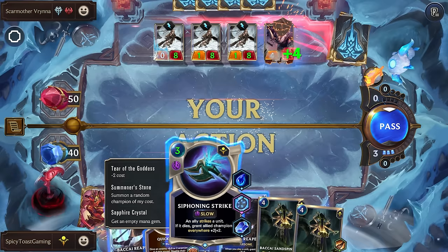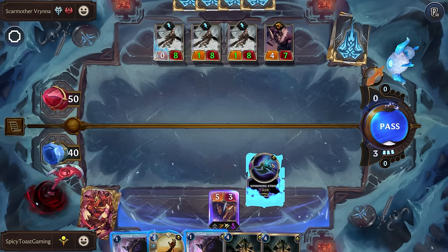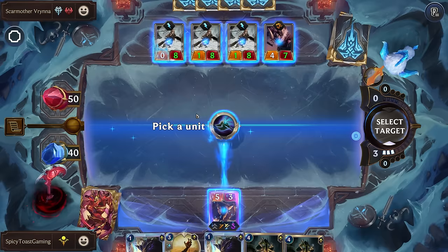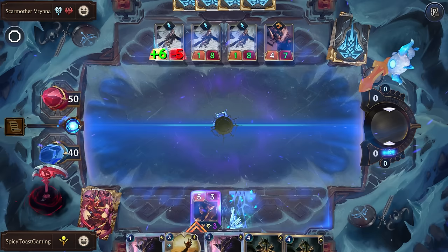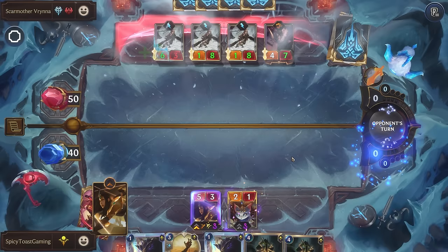We feast tonight. Since we have that vulnerable, we know this unit's gonna die - let's just get some more ramp going with a Siphoning Strike. Not gonna help buff up our champions, but we'll get another blocker at least.